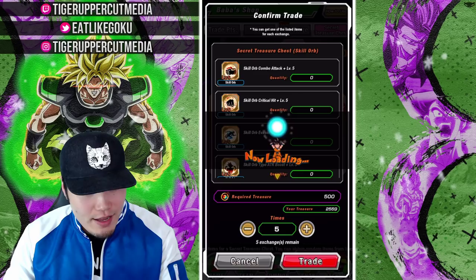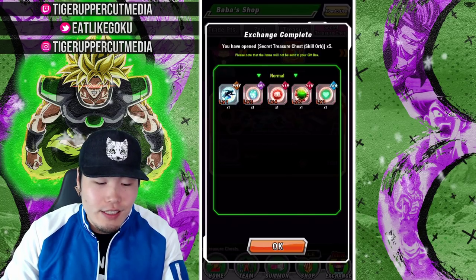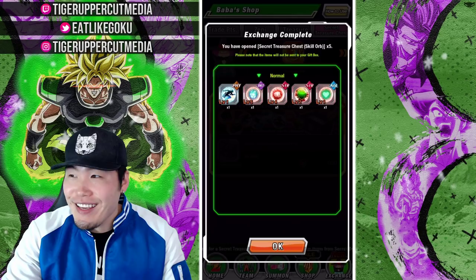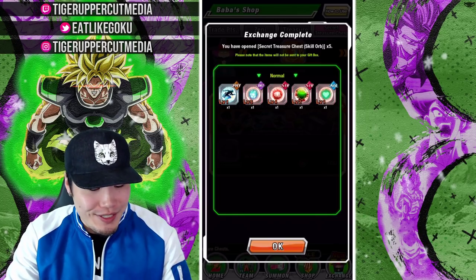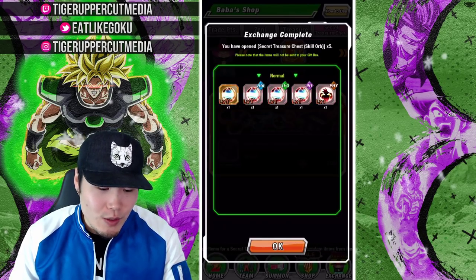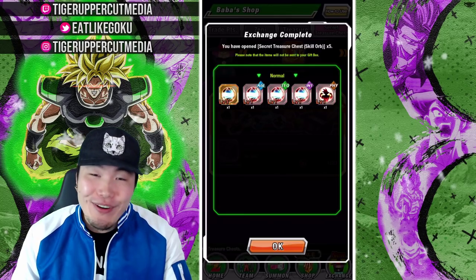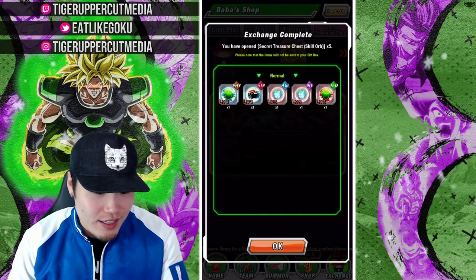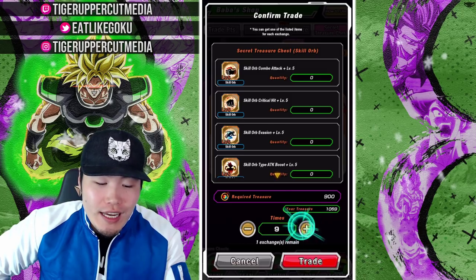The singles are not too bad, man. I'm going to do 3 more and then we'll do a 5-pull. Okay, so last single — level 2, the type advantage one. I don't really pay attention to those other orbs, but it's not bad. There's the 5-pull. We got a level 4 STR attack, which is good. Still no good AGL one though. That could still work on my Vegito, it just bothers me when my top tier units don't have the best possible skill orb. I also got an additional for STR.